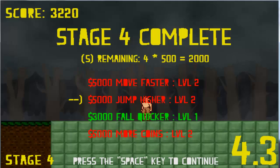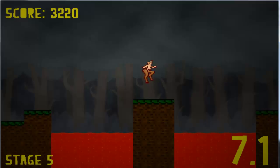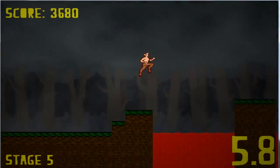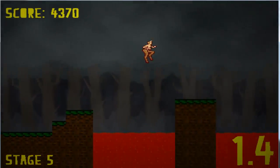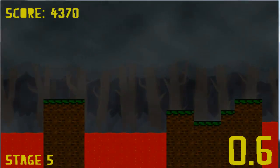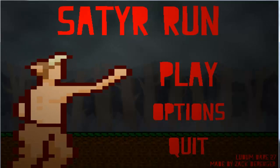You can see I have 4 seconds left, so that's a 2,000 score bonus, which is pretty cool. Everything's randomly generated here — for example, you don't start getting the lava until stage 3, and then the big gaps don't appear until around stage 4 or 5.